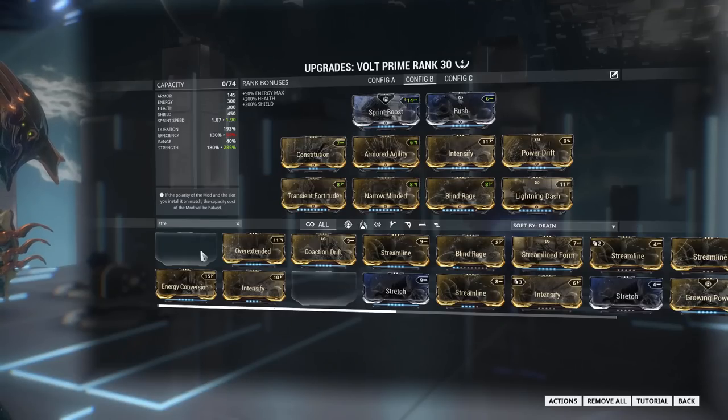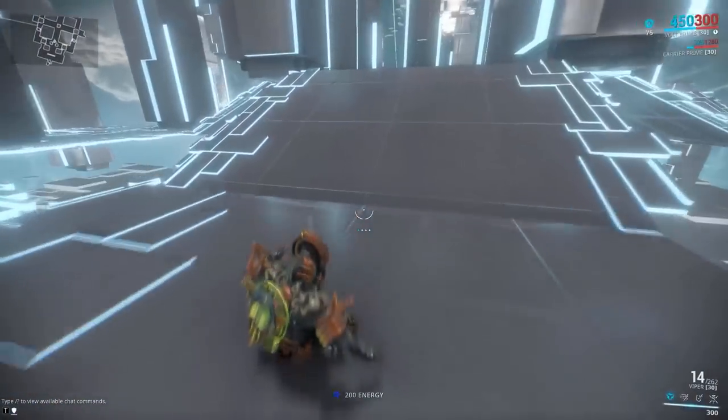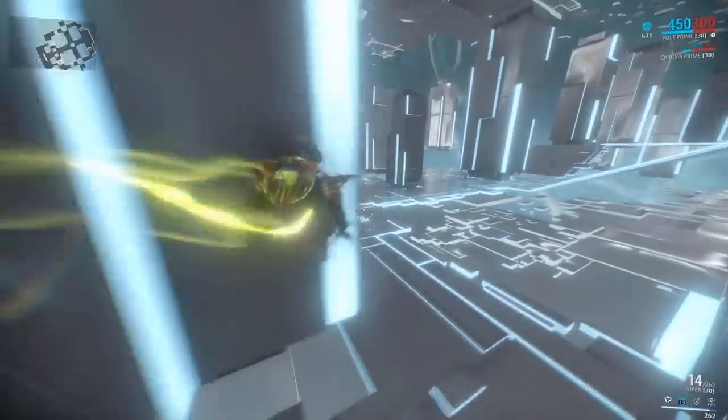Moving to Volt's racing build: we have a lot of strength and the most sprint speed possible. Volt's speed doesn't have very long duration either, so you can't let efficiency get too low — again, this is a build bloating problem. With just those mods and only about half the power strength you can have, he's really fast. To show how fast it can be, with jacked up power strength it's very, very fast — really difficult to control in the simulacrum. He is very fast.